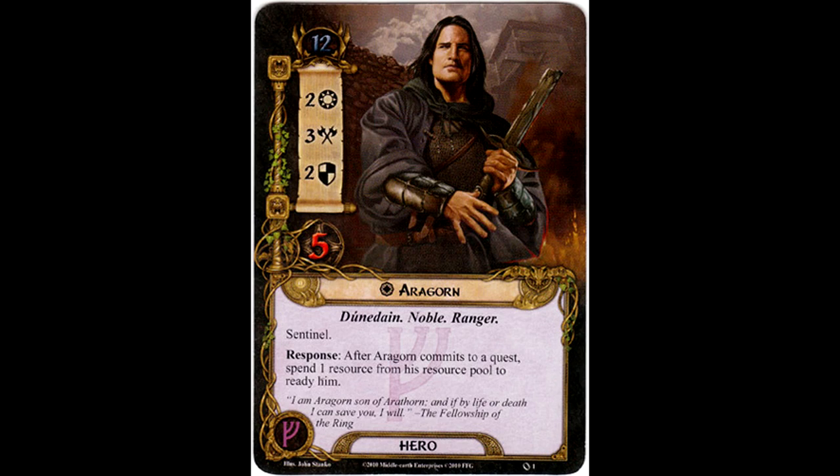Aragorn is a 12-threat hero with two willpower, three attack, two defense, and five hit points. He is a Dunedain, noble, and ranger, with the trait Sentinel. His response: after Aragorn commits to a quest, you can spend one resource from his resource pool to ready him. This speaks to being able to defend not only yourself but across the table — defend any other player in the game. You can commit him to the quest, use him to defend, use him to attack, and he's got a huge pool of hit points, so he's great for taking undefended attacks. Versatility personified is Aragorn.